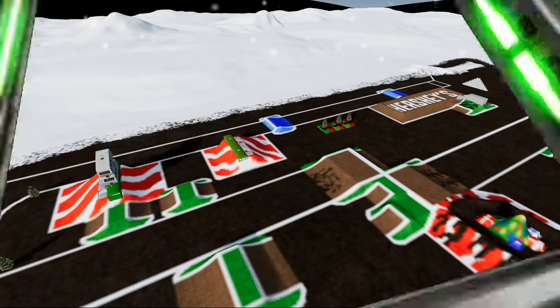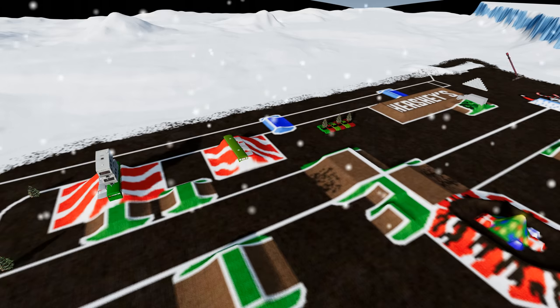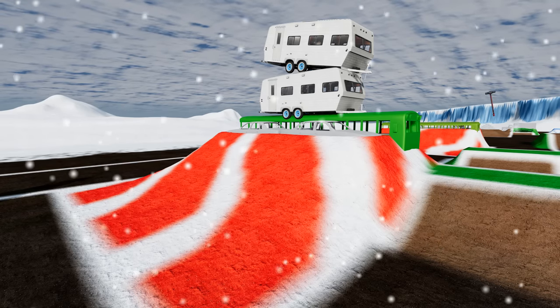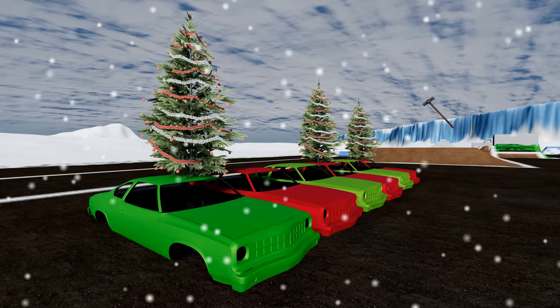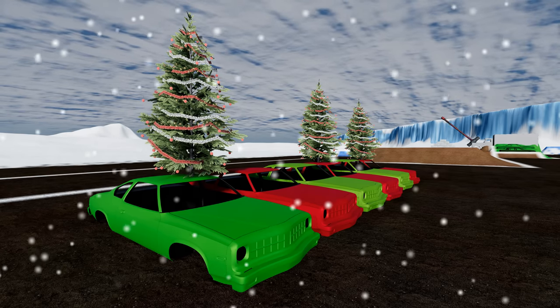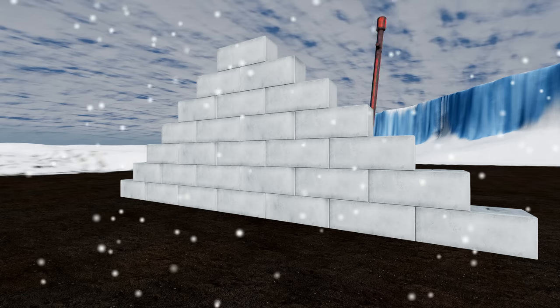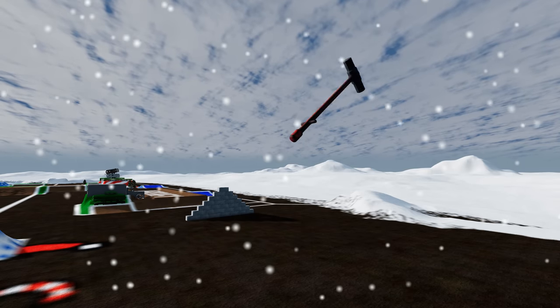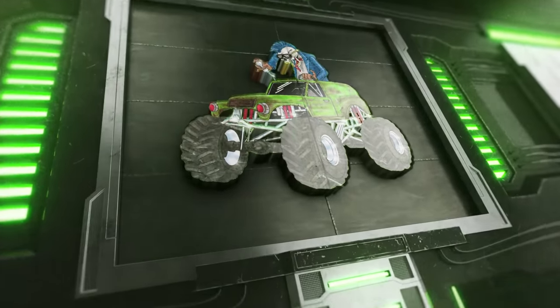All right, guys. Here we are at the obstacle course. For every monster truck that completes the obstacle course, they're going to get a trophy. Let's take a quick look at the course. The monster trucks are first going to have to hit the ramp, crash through the campers, go over the crush cars. From there, they've got to go to the Hershey candy bar jump. After they've completed that, they've got to crash through the mega ice block wall. And to secure the win, they've got to get past the super-sized sledgehammer.